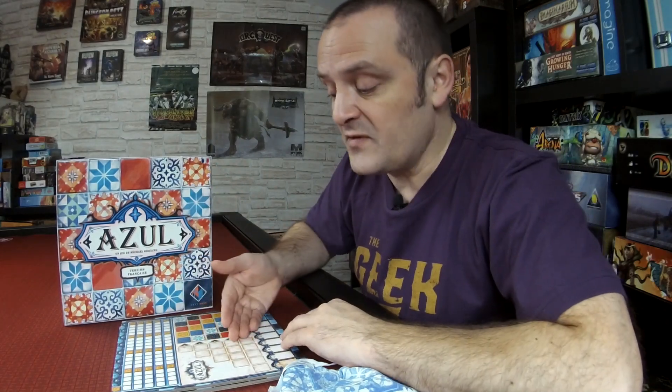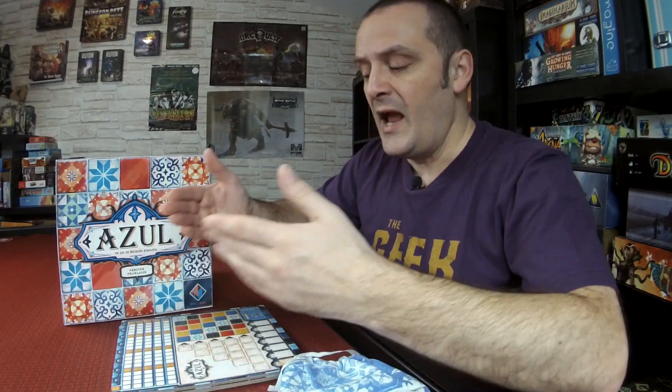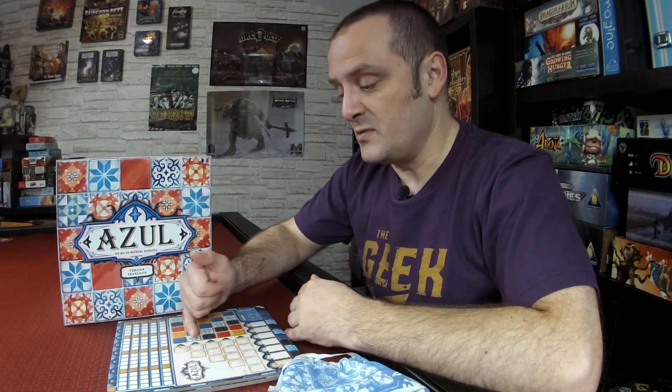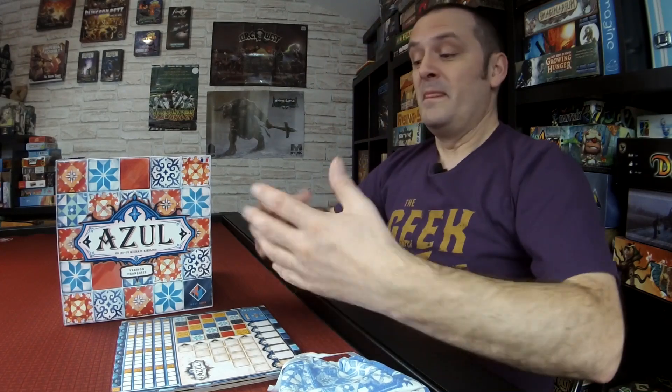The rules are simple — you're basically picking up something you want and adding it to one of your collection columns. You don't instantly add tiles to your wall; you have to wait until all the tiles are gone from the middle of the table and the coasters before you transfer your completed collections onto your wall. These collections need to be complete, filling columns from the left-hand side of the board. This is part of the puzzle-solving strategy: what tiles are you going to take and what column will you put them in? You might want to score big points by filling a whole vertical line to give you five plus four plus three plus two plus one points in your first round — that's 15 points if the math works out.